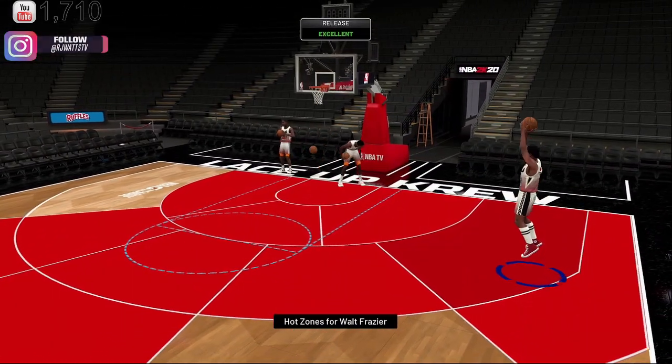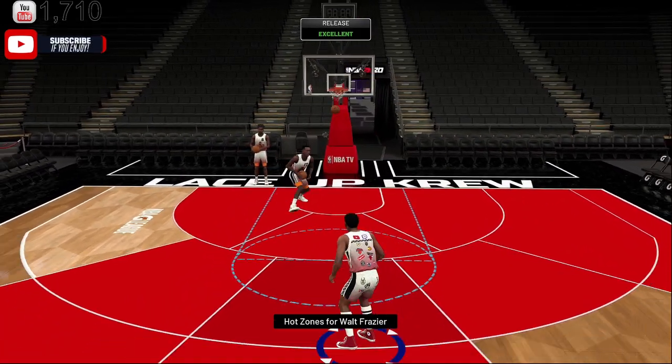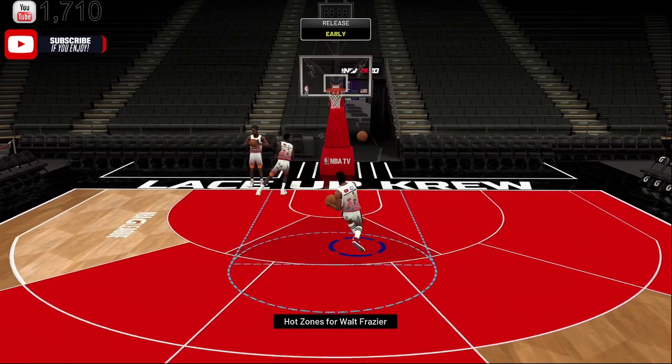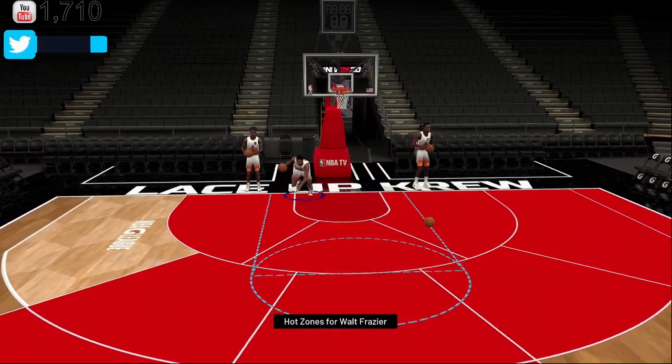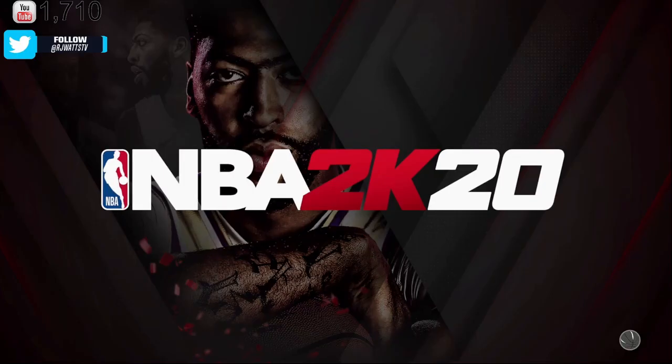We know D-Rose has a fast jump shot, but this Waltz jumper is just elite. Waltz comes in at 6'4", D-Rose is 6'3". I'm going to show you all the differences between both. Let me know in the comment section below what you guys pulled today, if you pulled packs or not. Let me know what you're going to be going for, but I'm definitely telling you that Waltz is it.